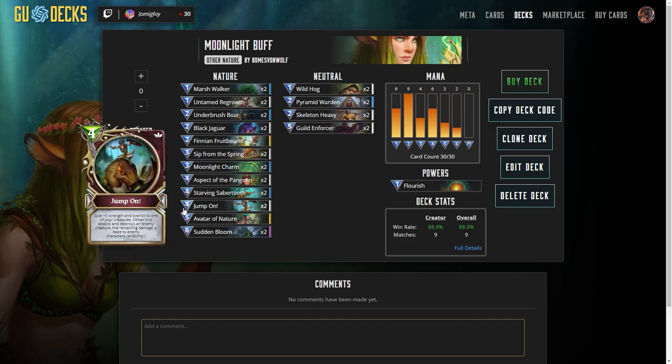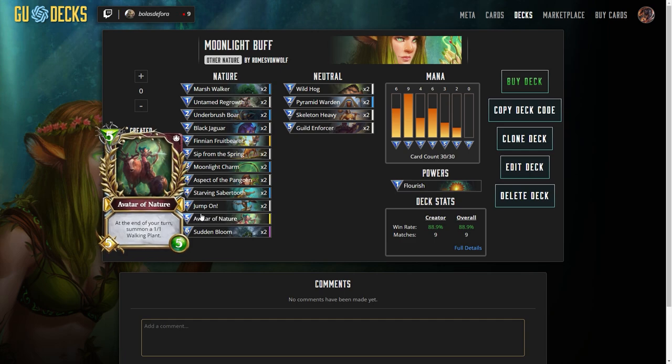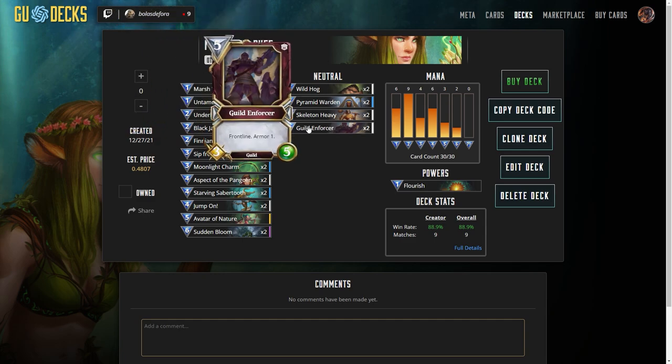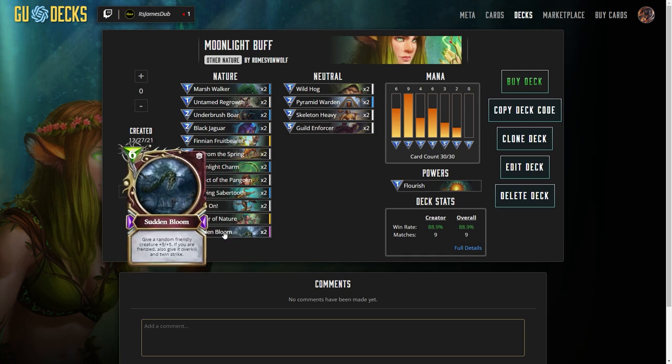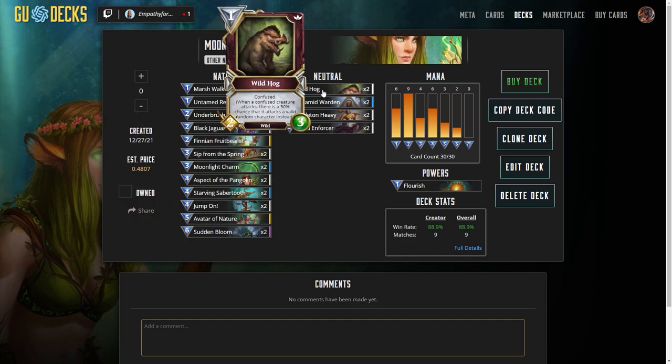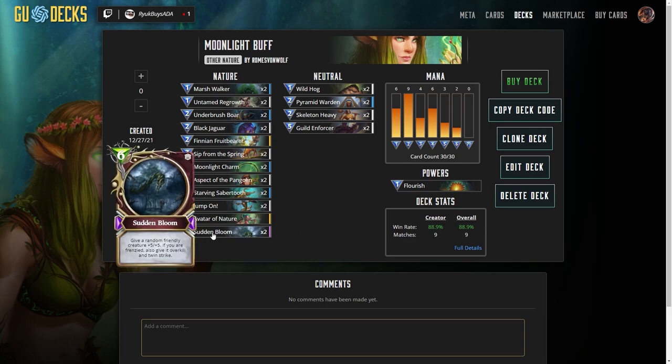Last but not least, since this is a very low curve early game dominance sort of deck, if that fails — if you fail to get the jump on your opponent or fail to have board control — that's where Sudden Bloom comes into play. This is your win condition at the later 6-mana range. Probably you'll have something on the board at least. That's when we drop down Sudden Bloom, trigger frenzy effect, give plus 5-5 to probably one of our armored creatures with overkill and twin strike. This is our later game win condition in case the early game frenzy doesn't work.